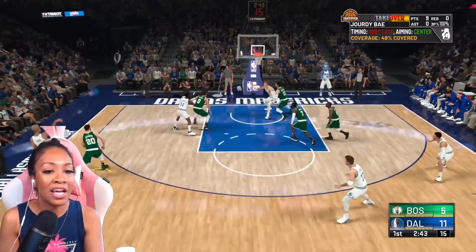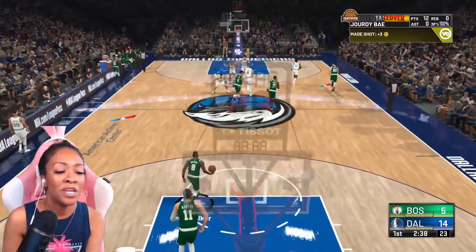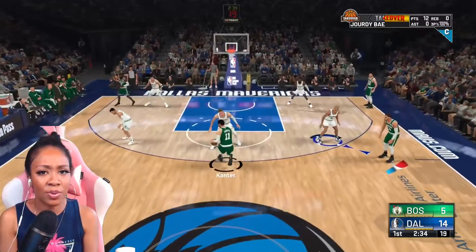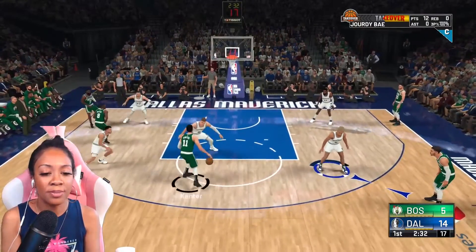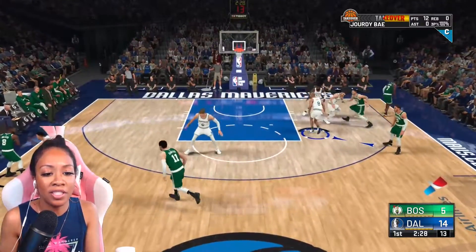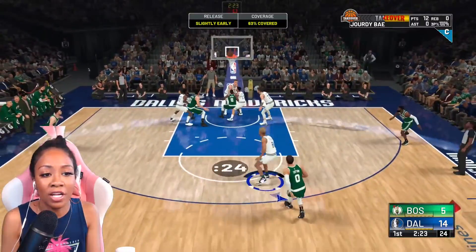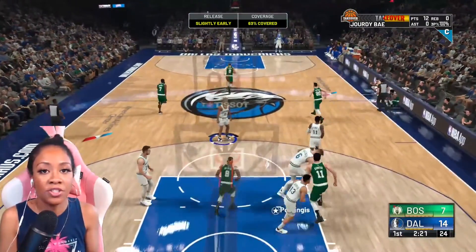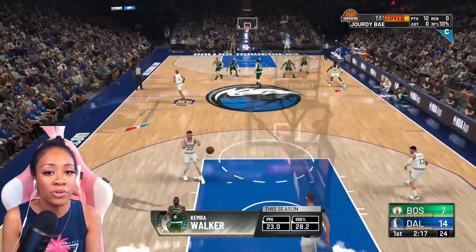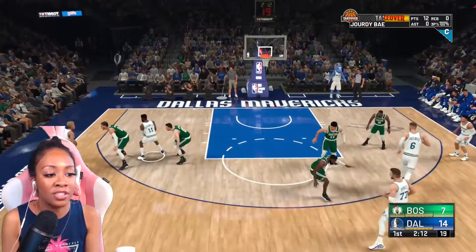You see the AI steps back, and even having a contested shot — I do have Deadeye on — it'll still go in. Mike Wang tweeted out that it was a boost for the aim stick. I know everyone's not a fan of it, but it's definitely different. I also use it in the park too. If you want to check out my first Park Wins video, you'll see me using the aim stick there and I was still able to green just the same.